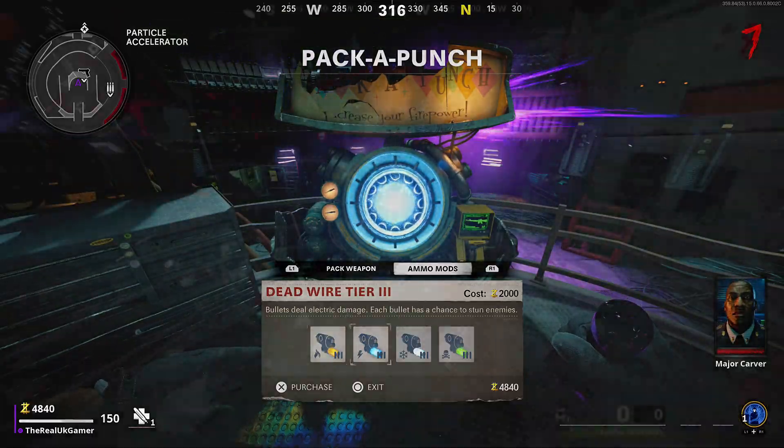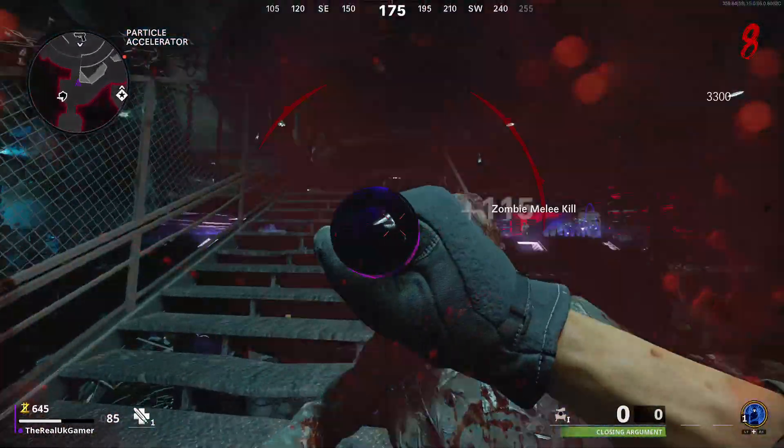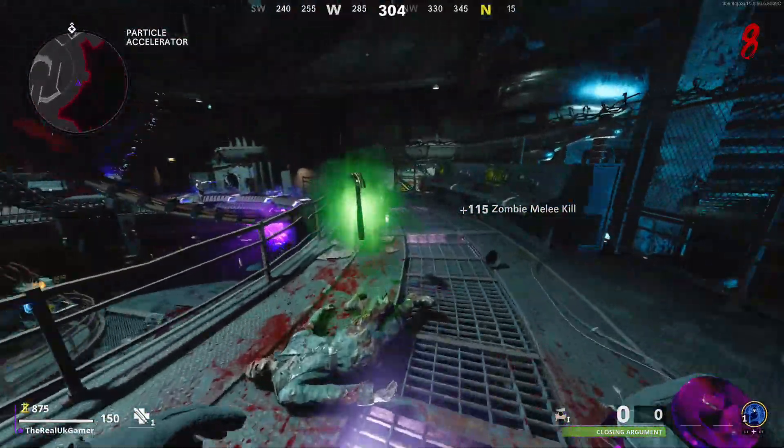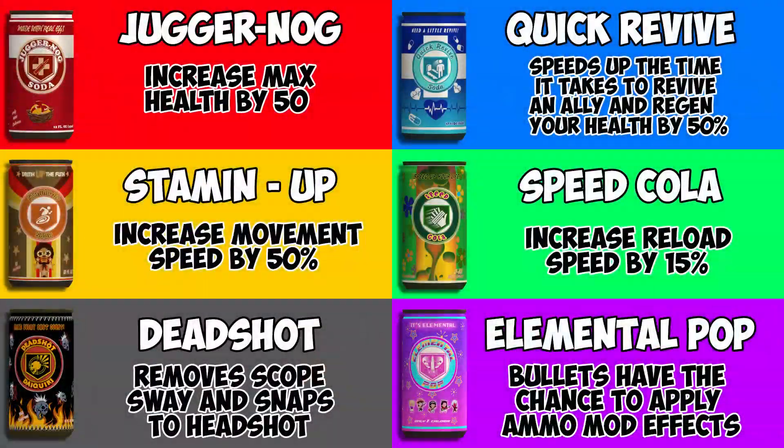Perks work the same as they do in multiplayer, except zombies has had its own set of perks since the beginning. To save time I will just put on screen all the perks in Cold War and what they do. You can hold as many perks as you like; however, be careful because when you get downed by a zombie you start losing your perks as you are bleeding out. This can actually be stopped by being revived as quickly as possible, but you will still lose at least one perk.